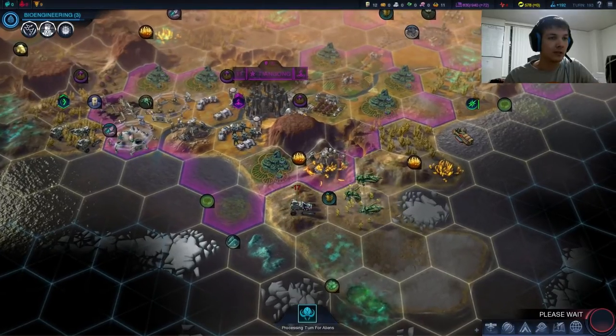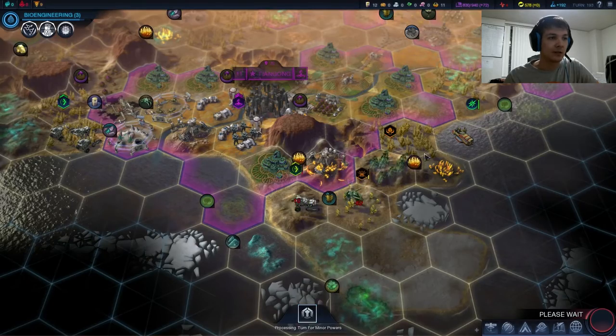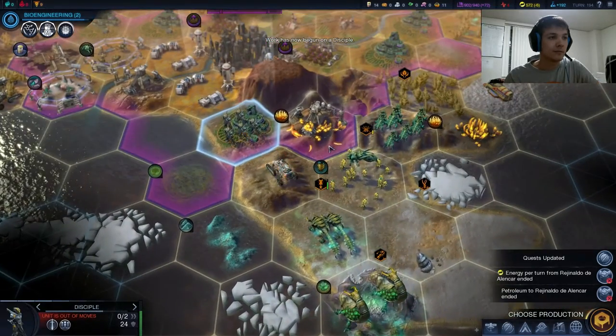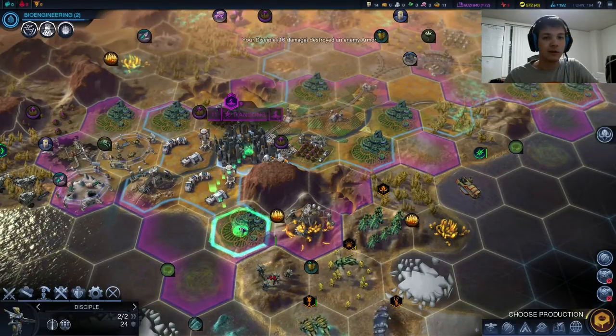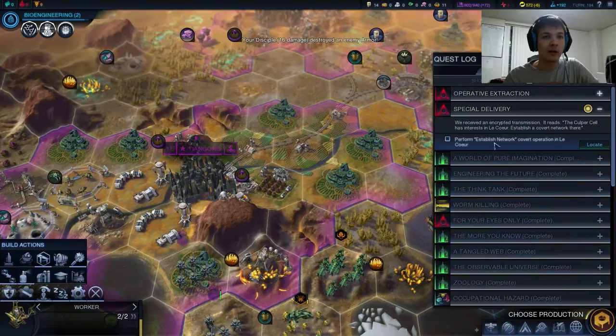Someone's engaging the aliens down here. It is the Polystrailians — I wonder what they're doing down there. Well, they're dead now. Let's bring in another disciple to support. Another quest: Establish network in Le Corps. We can do that — it's actually quite easy.